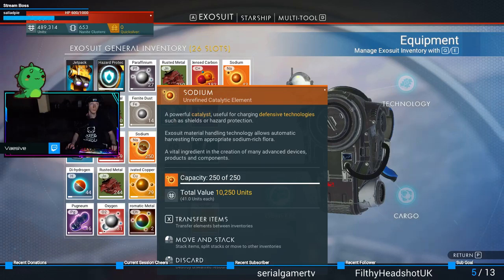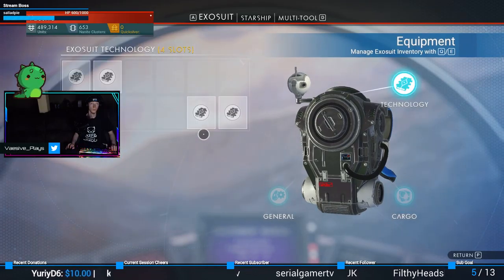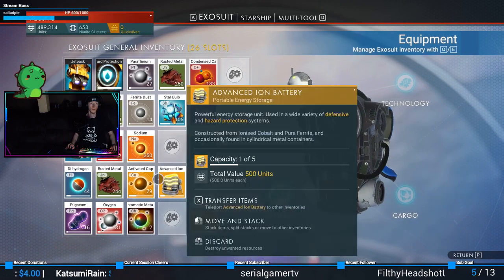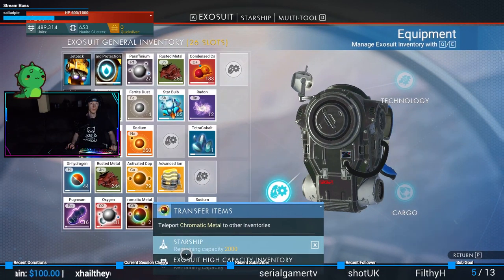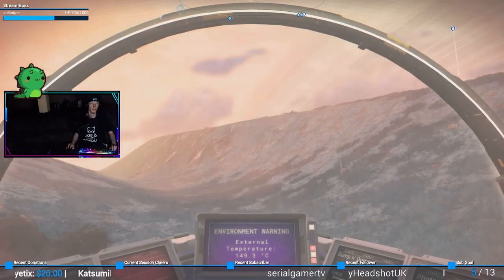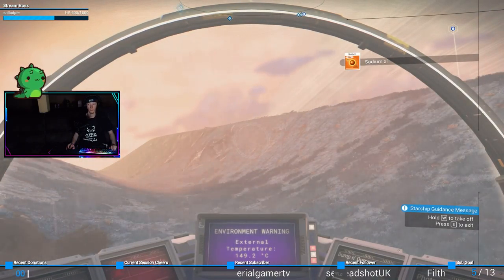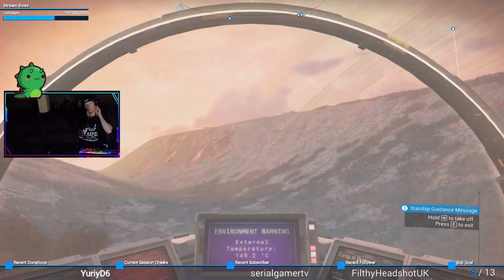Holy crap, I have so much sodium! A little too much sodium — let's get rid of some of it. Wait a minute, what's my high capacity then? Oh, let's magnetize. All right, okay.